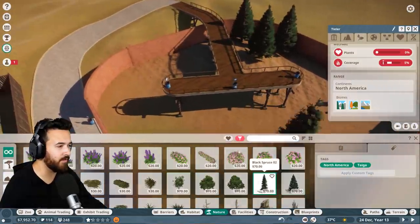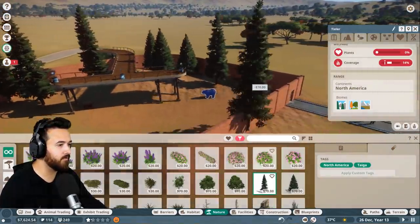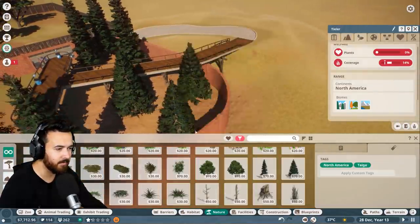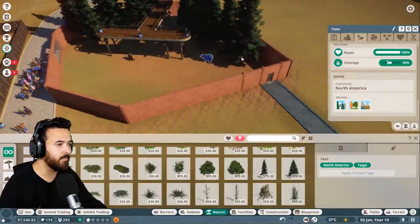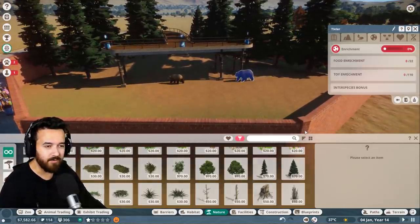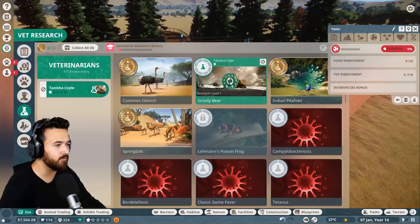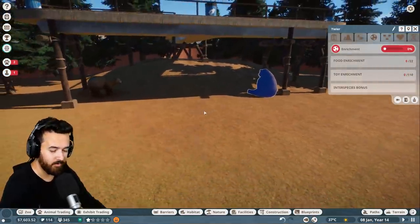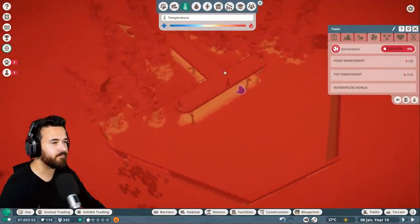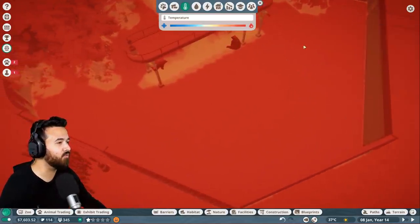I want to build a cave over here, so we'll plan on doing that. Let me get some nice trees for them. They're getting much happier with the big trees — I think that's enough coverage for now. They don't have any enrichment — that's because we need to research the bears first. I also think it might be too warm for them; you can see they're sitting underneath the tree because it's cooler in the shade.